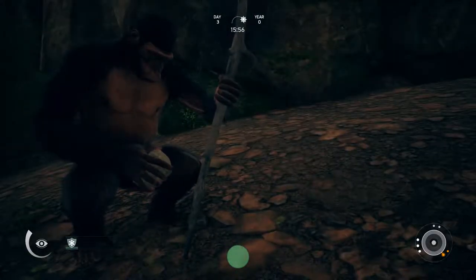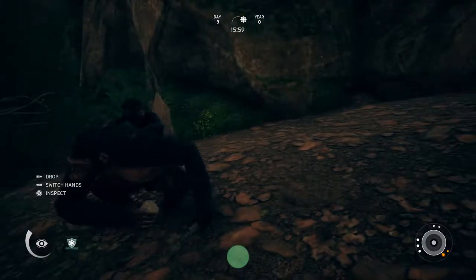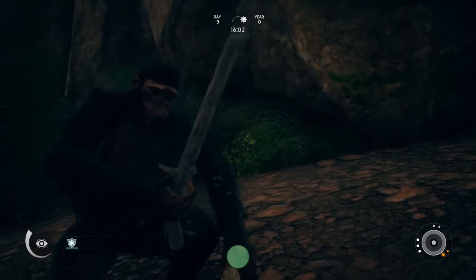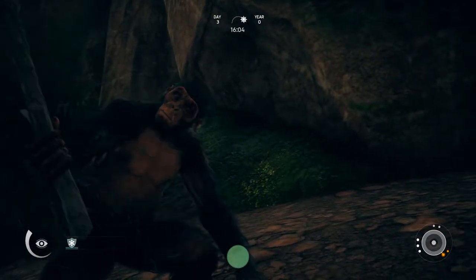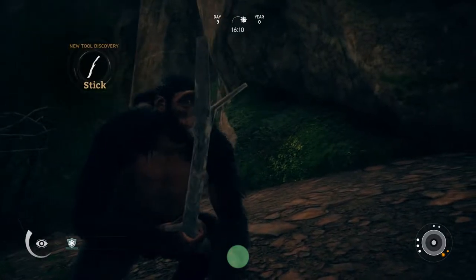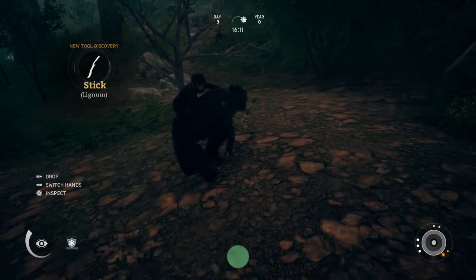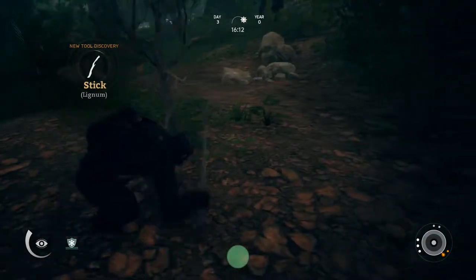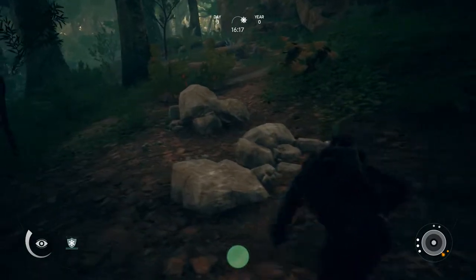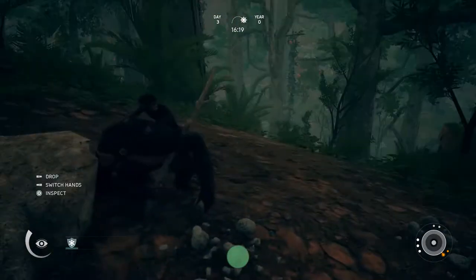There we go — we altered the dead branch. We have to switch again because we have to inspect this new stick. New tool discovered: a stick — just a normal stick. You can use this stick to flip over or lift up certain rocks.